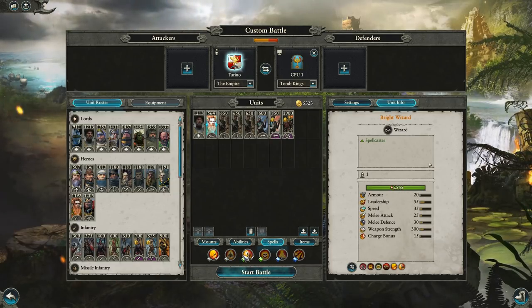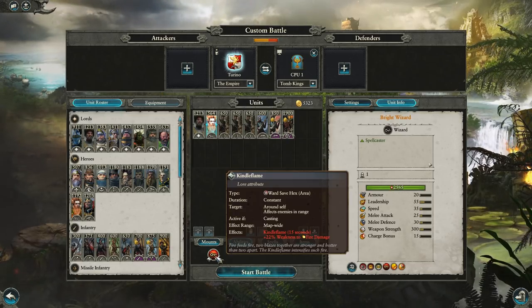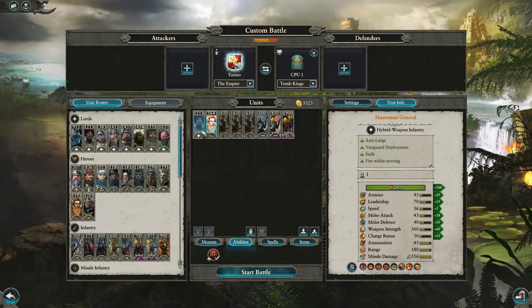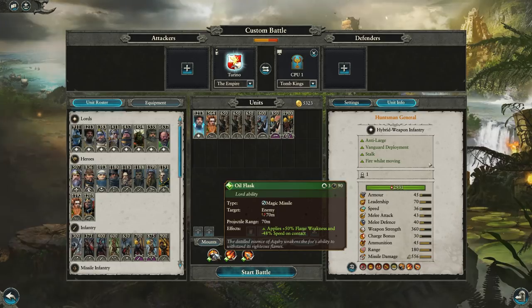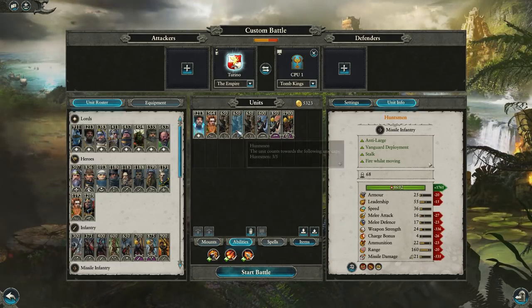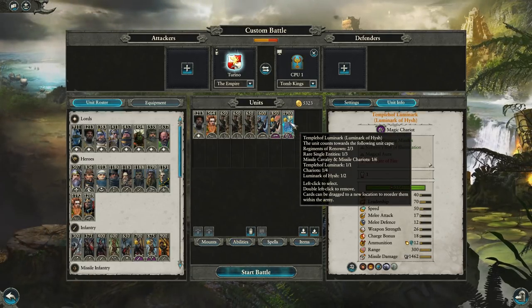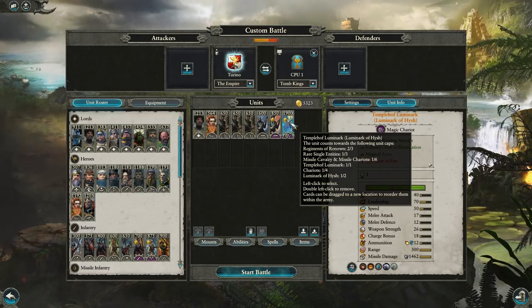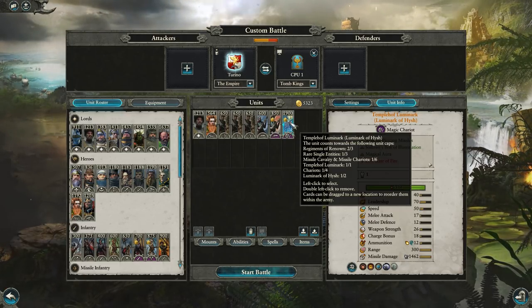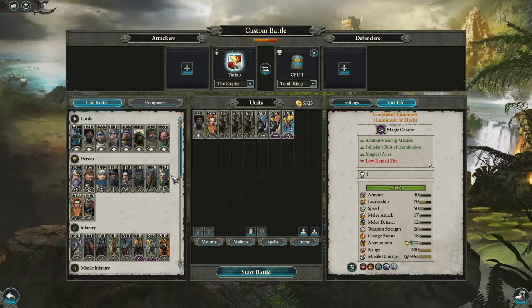You get the Bright Wizard, use Kindle Flame. Cast the Flaming Sword of Ruin on your archers and gun line, and you get Kindle Flame — whenever you cast a spell with him, it basically gives all enemies on the map 22% fire weakness. So 22% plus the weakness from his Flask gives a total of 72%, which is huge — a massive damage buff. That synergizes with the Huntsman and the Handgunners if you give them fire damage. But more importantly, the big juicy combination is the Templehof Luminarch. The Templehof already does fire damage, so you just need to get that Flask and time it correctly. Just imagine that multiplier of like 70% on the missile damage — 1,462 missile damage. It is relatively tough to pull off, but if you can, you can literally one-shot much anything.